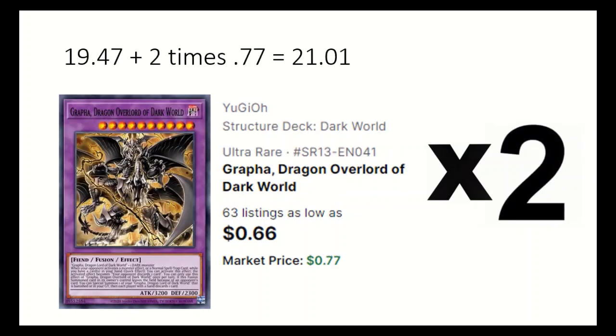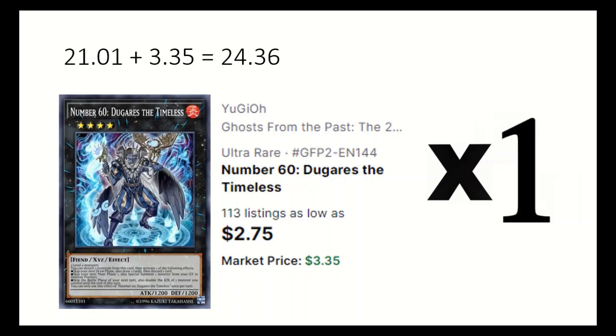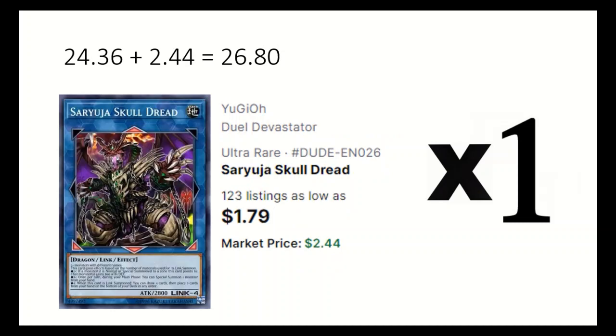For the extra deck: 2 Graffa, Dragon Overlord of Dark World specials a Graffa when it leaves the field by the opponent's card, and when your opponent activates an effect, you can change it to instead discard a card. 1 Number 60 Duara the Timeless is mainly for the effect of drawing 2 and discarding 1. 1 Saryuja Skull Dread — if 4 monsters are used, you can draw 4 cards, then place 3 from hand onto the bottom of the deck to get what you want.